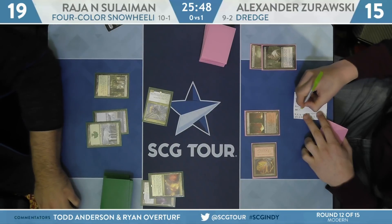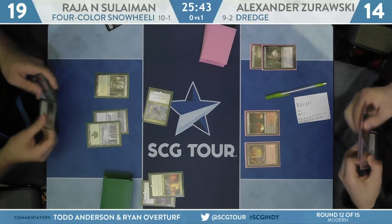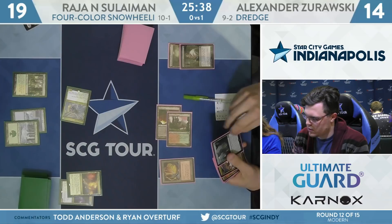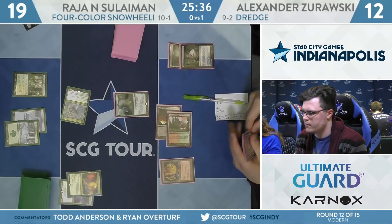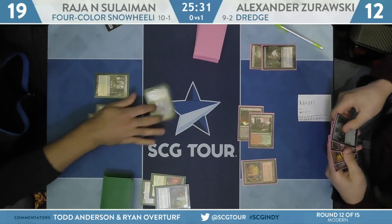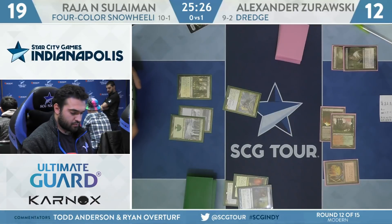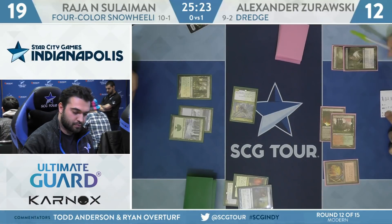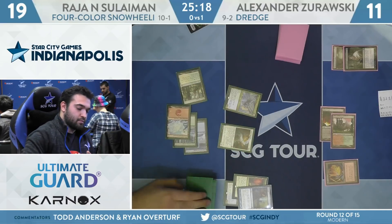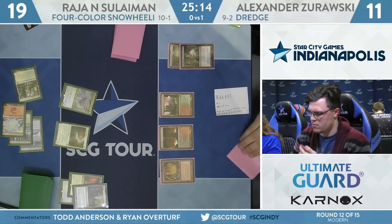If he had just cast turn 2 Cathartic Reunion, it would have been very bad because of the Remand, so you should take some of that advice. He does have the Remand source — here's Stomping Ground, shocks to 12. Life from the Loam is Remanded — we knew that was going to happen. Looks like Suleiman drew a lot of real good stuff over the last few turns: has Felidar Guardian and has Saheeli Rai in hand to combo next turn. Zyrowski under a boatload of pressure — Zorowski has about nothing going on.